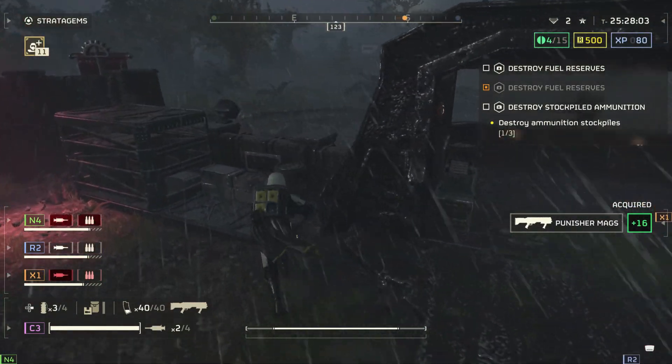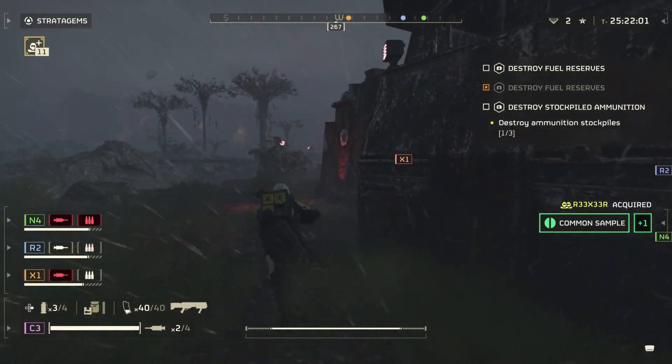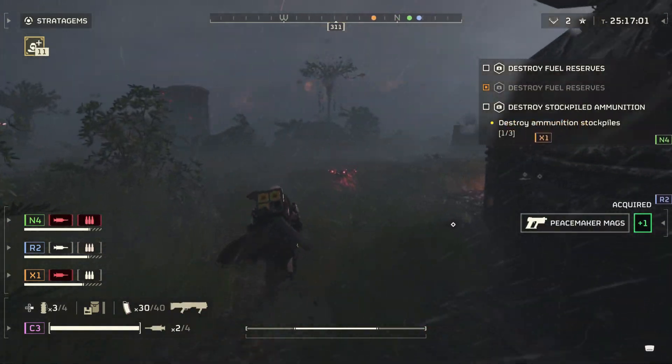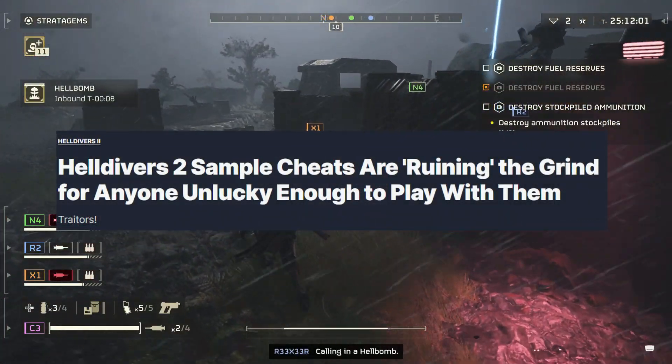Without further ado, let's dive into the news. Cheats inside of the game — PC games are well known for cheats, hacks, and all the problems that come with PC gaming. But Helldivers 2 sample cheats are ruining the grind for anyone unlucky enough to play with them. Players have reported a variety of cheats and exploits, with hacks adding infinite ammo, infinite speed, and even allowing players to trigger god mode. A recent popular exploit triggers an infinite stratagem glitch, causing even more chaos on the battlefield.